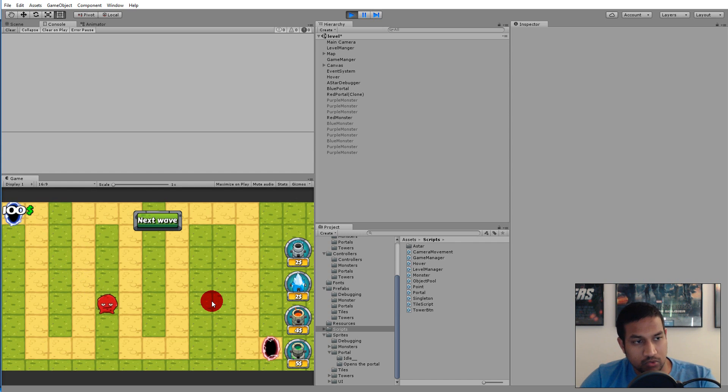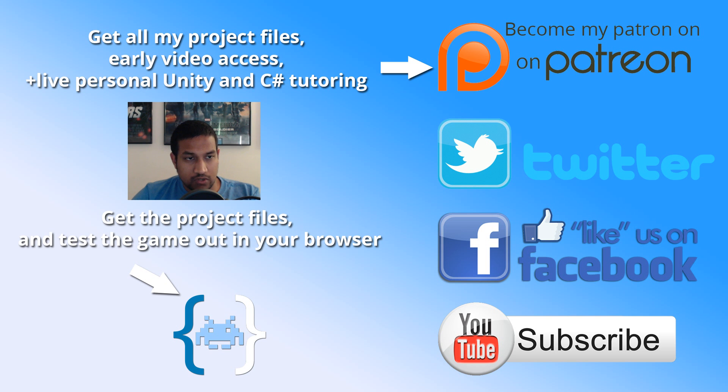So now we actually have an object pool that we can use to respawn our monsters, and later we will also use that object pool to spawn projectiles for every single tower. So that's it for this video, thank you very much for watching and don't forget to subscribe to the channel, like my Facebook page and follow me on Twitter. Inscope Studios is a community-funded page so all your support is very important — you can support me on Patreon or get individual projects or every single project I've ever created.